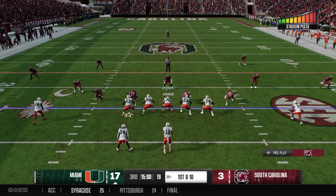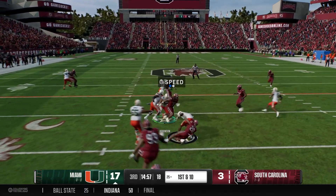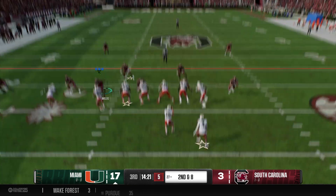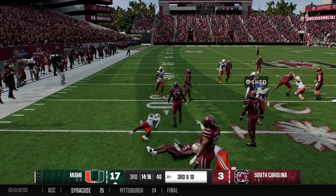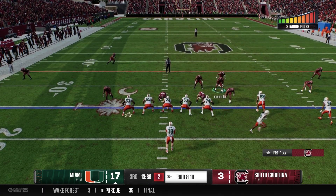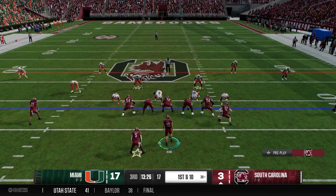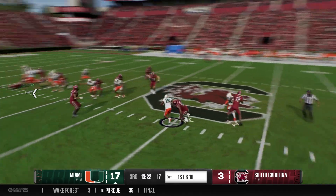Hurricanes also start off with the football in the second half as they lead 17-3. Starting off with that mid-screen again, but this time the Gamecocks are a little more ready for it — tracked down after a gain of two. Second and eight in the gun, handoff left side for Mark Fletcher, wrapped up in the backfield. Good start for the defense — third and ten. That was Jerron Willis on the tackle for a loss. Going empty, pump fake looking up the seam — knocked down by Cam Robinson. Good three-and-out for the defense.